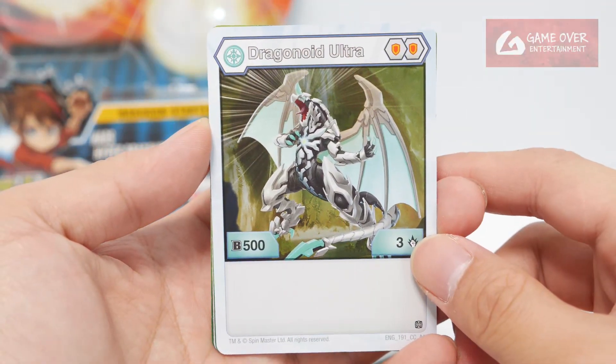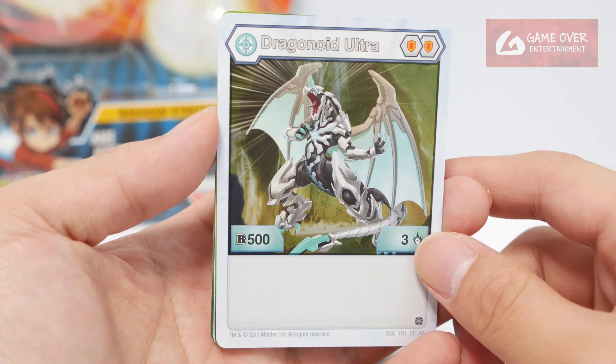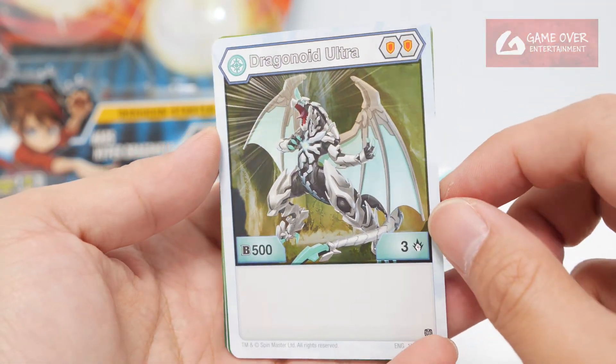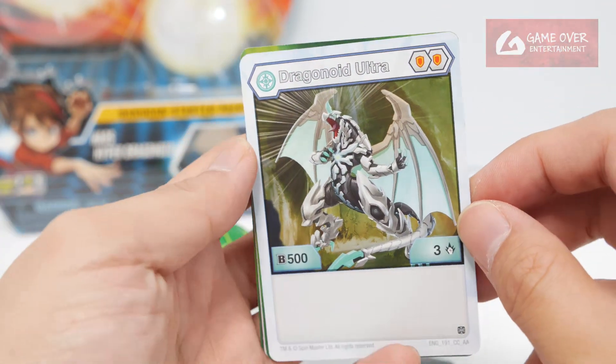Okay, so let's take a look at the cards. We have Hyper Dragonoid Ultra, Chaos Hyper Dragonoid Ultra, Type 100B, 3 damage.